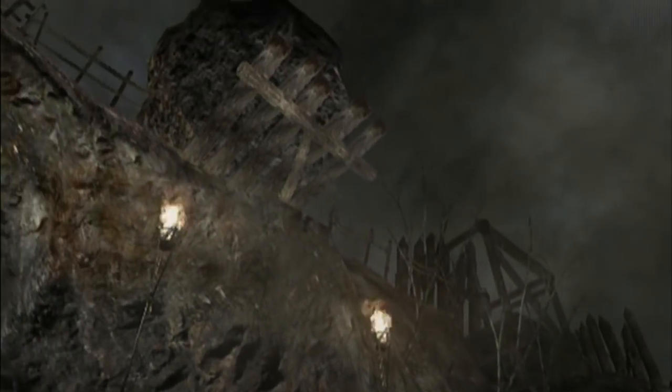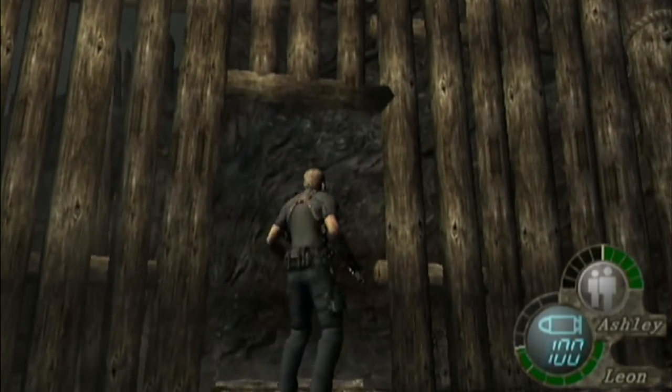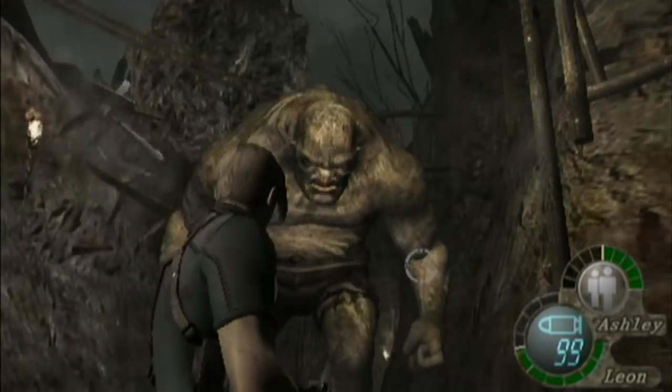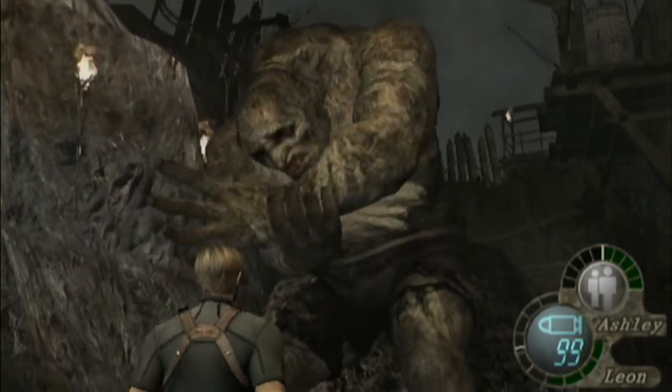Look at that — another El Gigante! But now we have a new line of defense. Ashley actually points up to it, but I want to make sure she gets out of the way because this might kill her. Oh, alright! This is actually really good that he grabbed me instead of Ashley. Ashley's very brittle — Leon can take a few more hits than her.